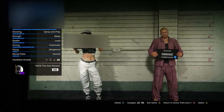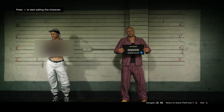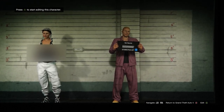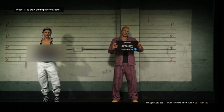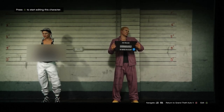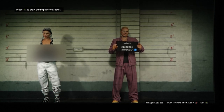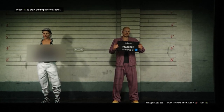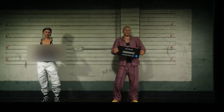Once you get inside the character selection screen, go over to your second character. Underneath your second character on the bottom right it should say edit or delete. If it says delete, go ahead and delete your second character — two new characters will walk in — and when you go over to your second character it should now say edit. Once it says edit, select that and your character will go into a little room.